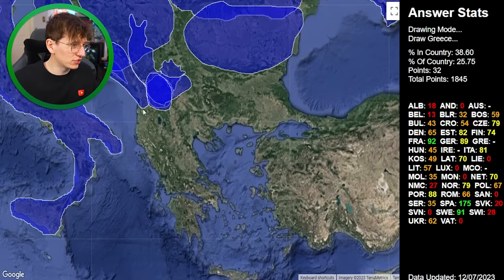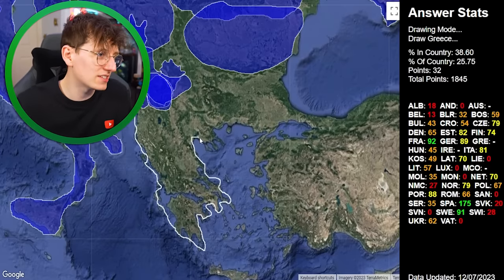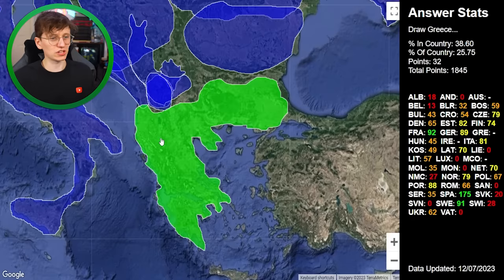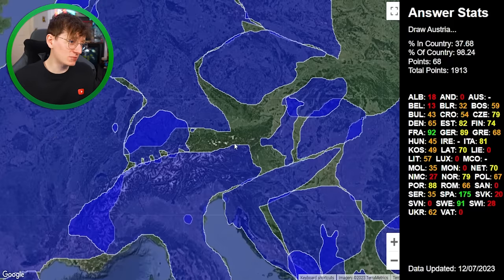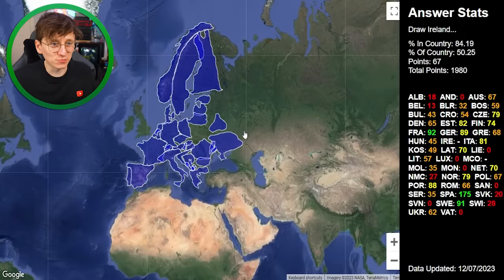Greece — I need to be careful not to intersect, because on a country like this it's very difficult not to do. I skip the islands and work my way around. 68 points — respectable. Austria — I haven't really left room for Austria, although maybe I have if you think about its shape. 67 points.